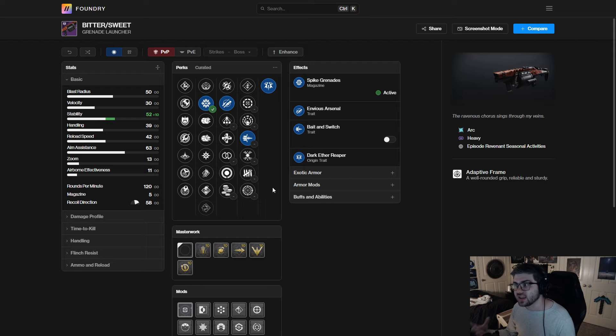I genuinely could see this, if you have all the artifact perks unlocked and this roll, actually being the DPS meta for the contest mode dungeon and beyond. I think it could solidify itself as one of the best grenade launchers in the game — maybe specifically for this episode, but in general it's just going to be really good. Definitely keep an eye out for the Bittersweet.